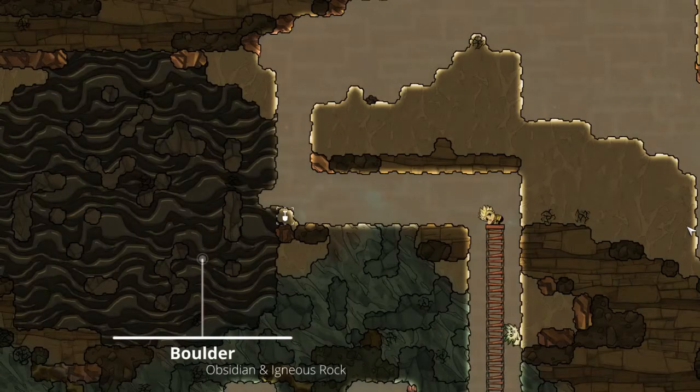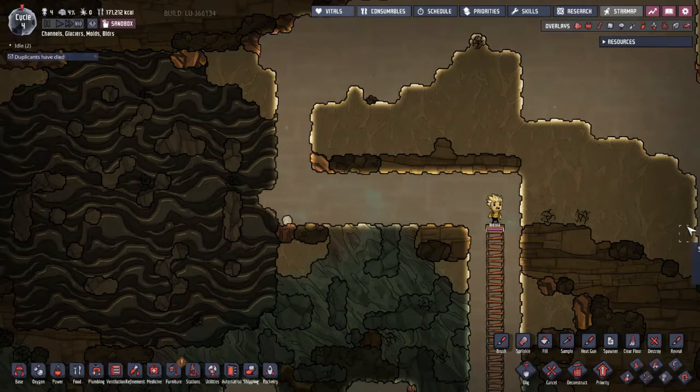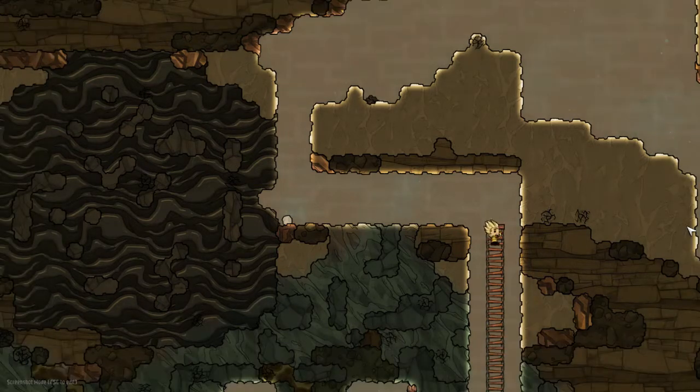Small, medium, large, and mixed boulders spawn boulders of igneous rock and obsidian of varying sizes. These spawn in at the surrounding biome's temperature, so they can be very hot or fairly cold. It's a good source of obsidian and igneous rock for feeding your hatches.